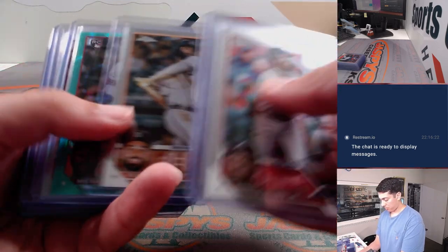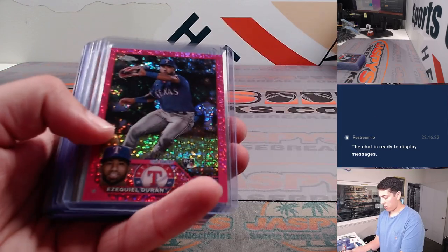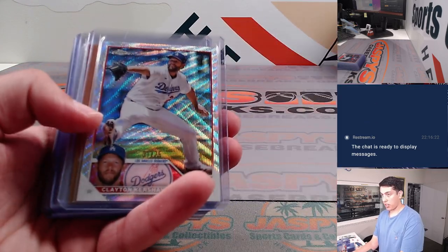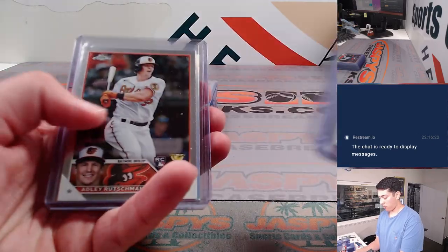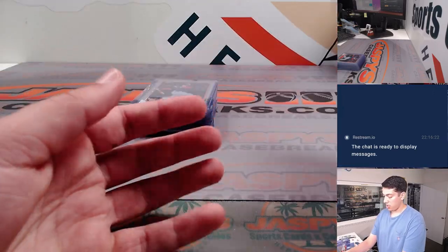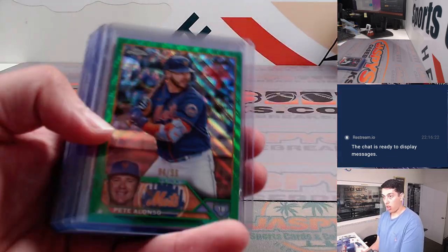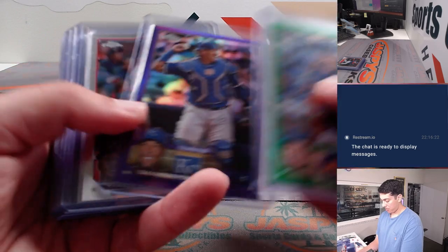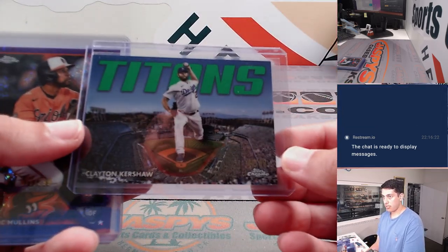Some Acuñas. Michael Harris to $199. Michael Harris refractor. Clayton Kershaw to $75. James Altman refractor. Got a Pete Alonso to $99.